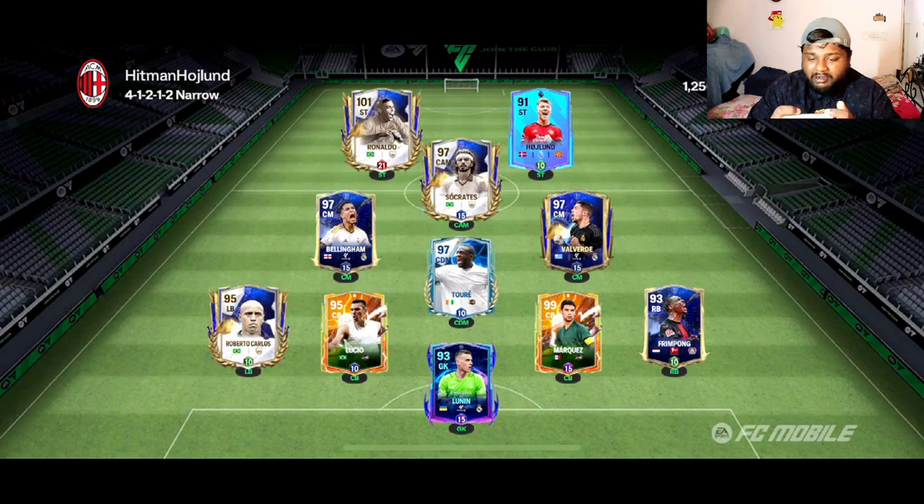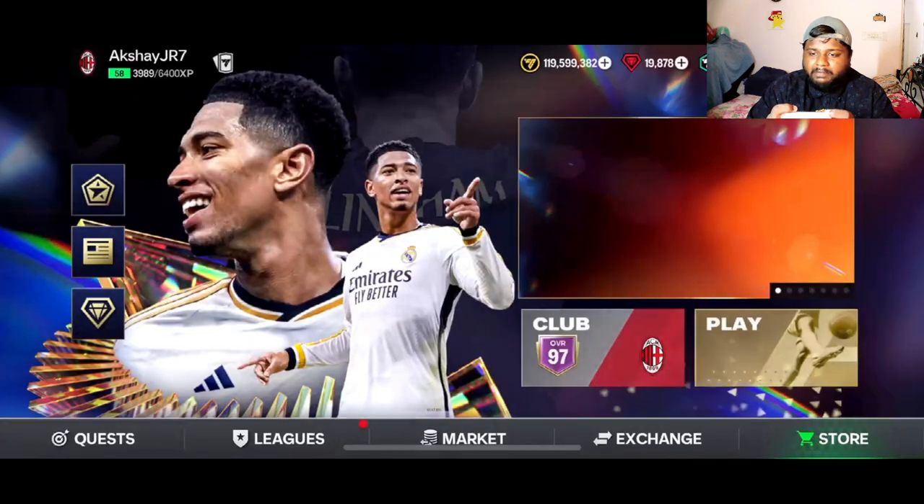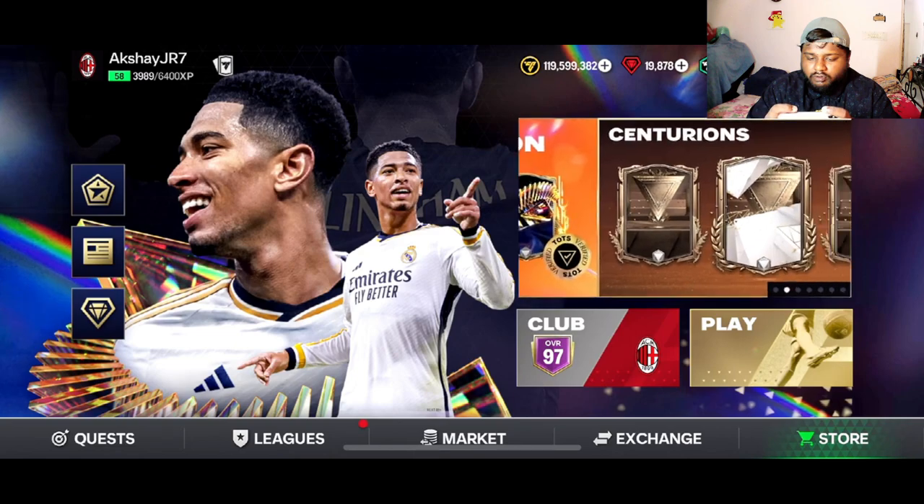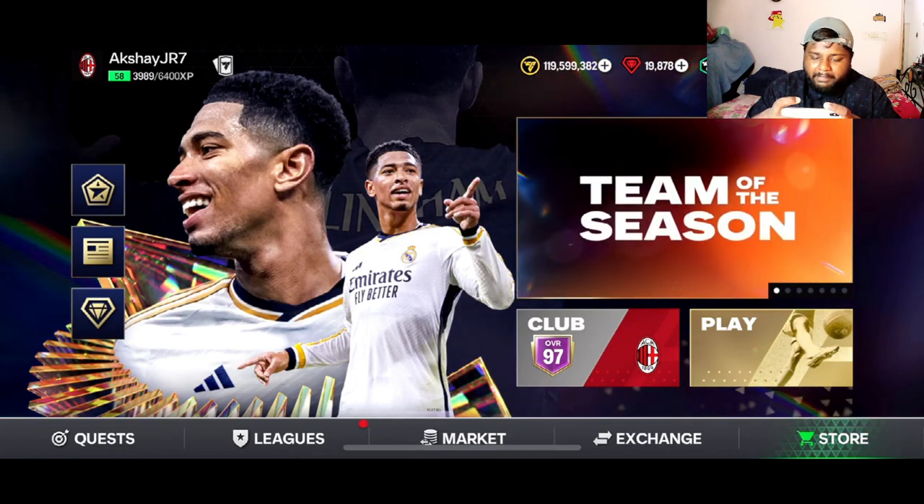This is the team we've built so far: a 91-rated Hoiland, and a Player of the Month card — it's a 90-rated card, so we'll level them up. We need some center midfield upgrades and some center back upgrades. Defense and midfield upgrades are needed a lot in the team right now, so Team of the Season can really help us there.